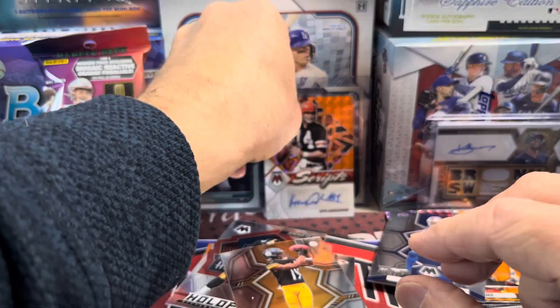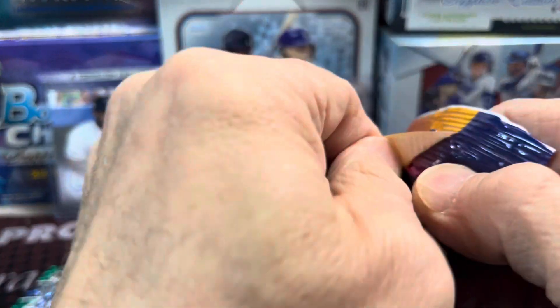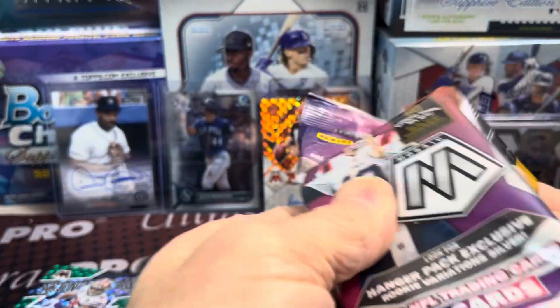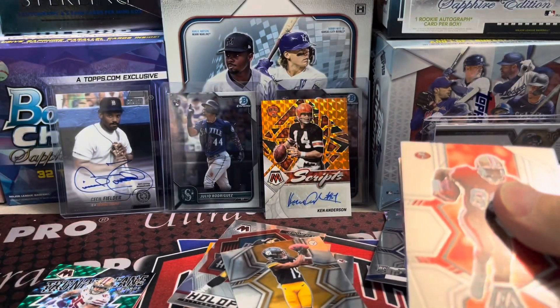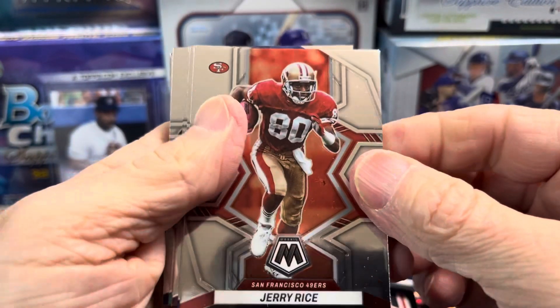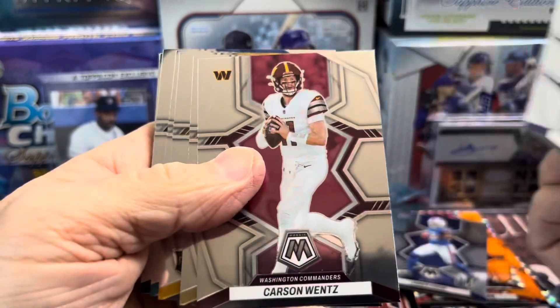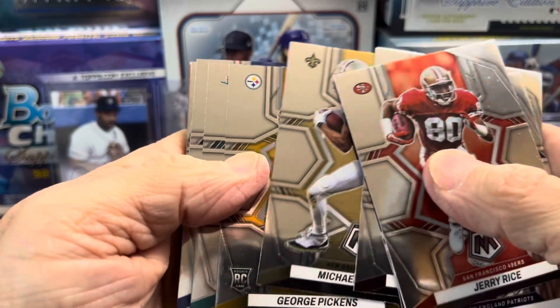We'll put Ken Anderson out in the back. They don't have the old — it's such an old helmet. Am I thinking of the right guy? It's gotta be Ken Anderson, yeah. He must've played for a while because I believe the Bengals when Chris Collinsworth was playing had the Bengals stripe helmets. But all right, last pack — let's see what we get out of here.